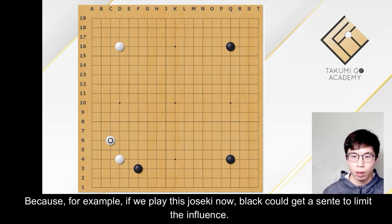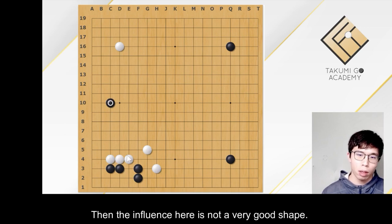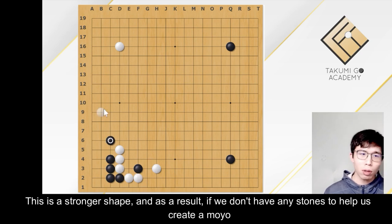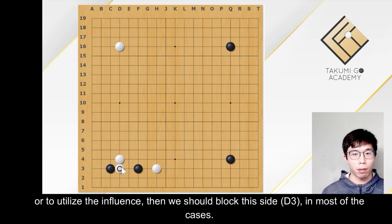For example, if we play this joseki now, black could get sente to limit the influence. Then the influence here is not a very good shape — it's a weak shape comparing to this joseki. This is a stronger shape. So if we don't have any stones to help us create a moyo or to utilize the influence, then we should block this side in most cases.